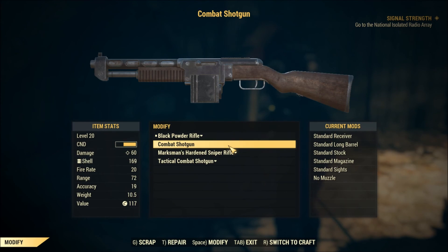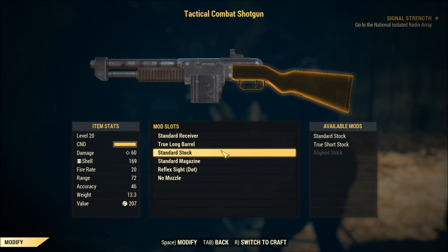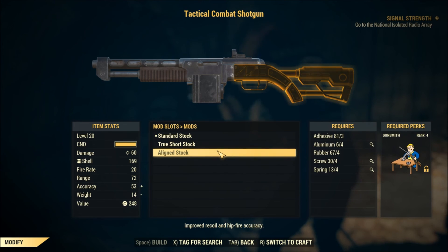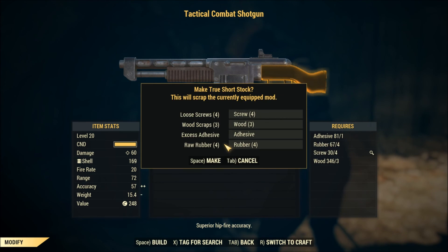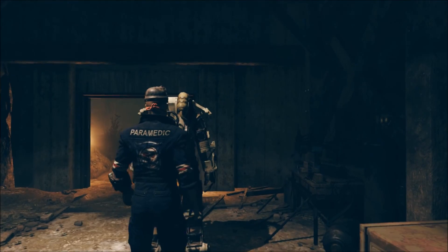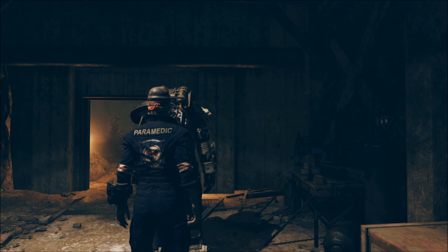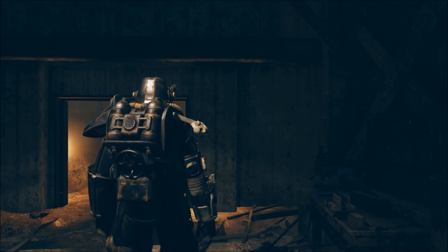Oh right, I forgot to scrap that. Scrap — align stock. I need more Gunsmith, that's something I really need to rank up. I'm just curious whether I should get that mod — it is better hip fire accuracy, and it doesn't have any negative benefits other than maybe a little less condition. I tend to hip fire the shotgun a lot, so let's get that.